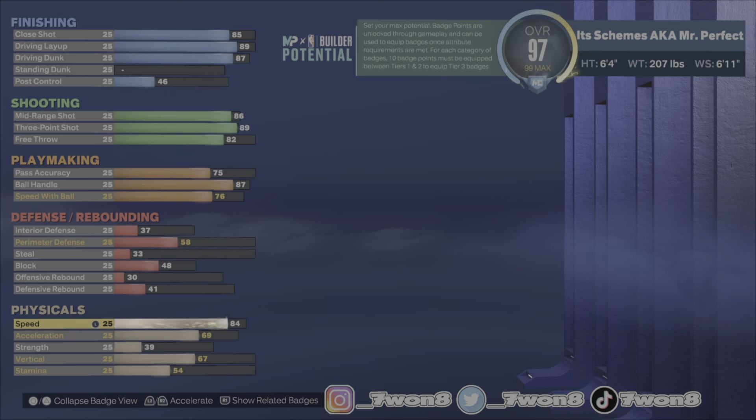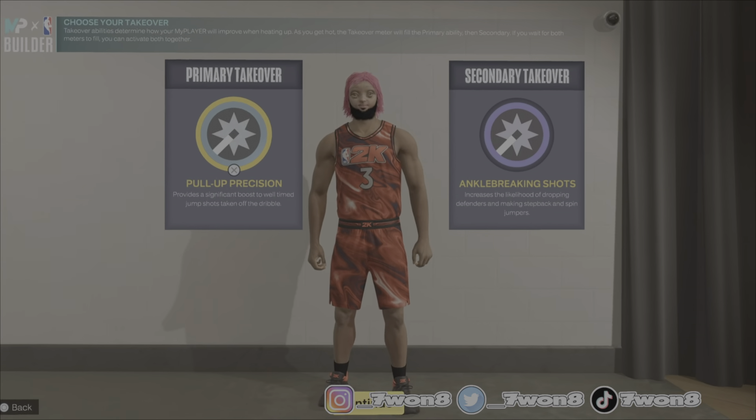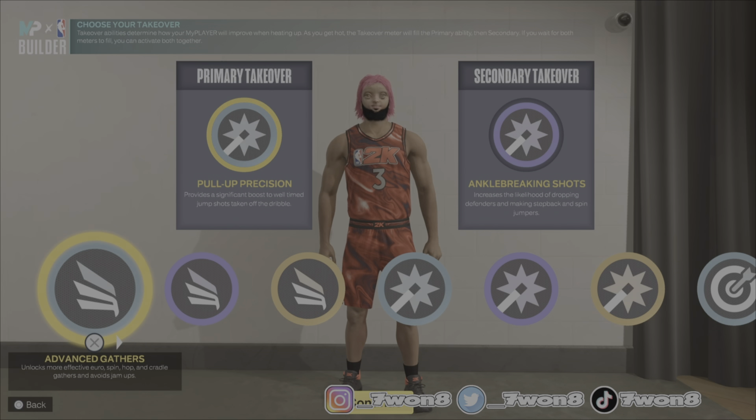Speed 84, acceleration 85, strength 54, vertical 80, stamina 90. You'll be dropping buckets and you are a specimen — you're gonna be catching bodies. 80 vert on a 6'4 — let's look at these takeovers.